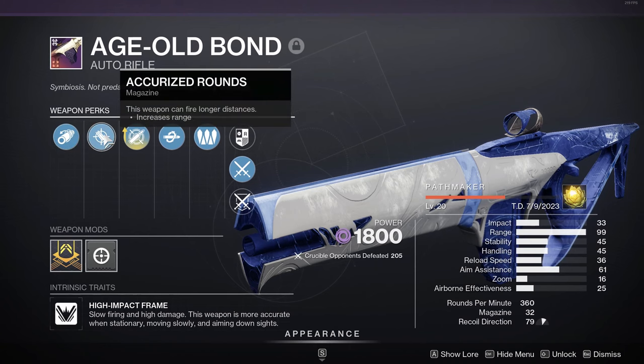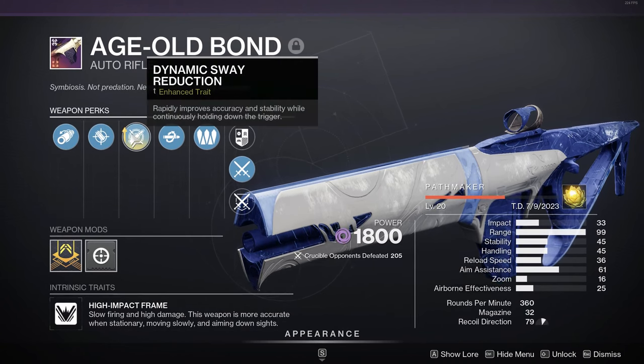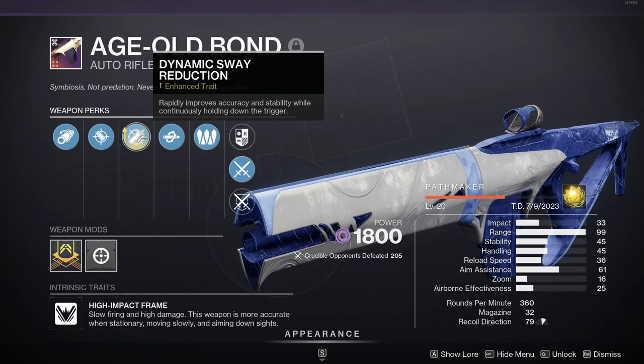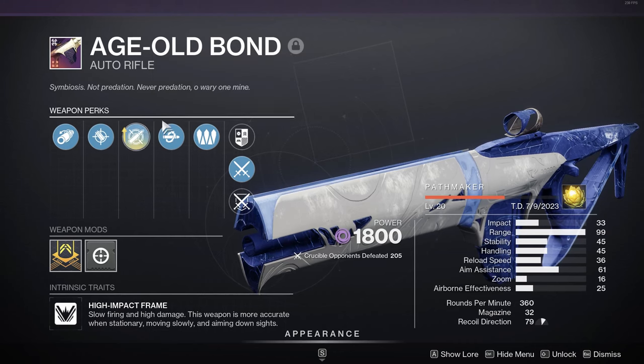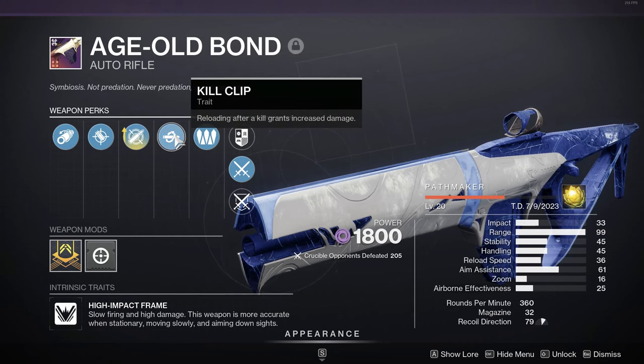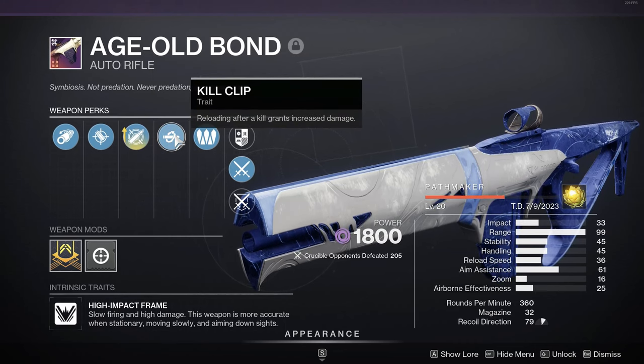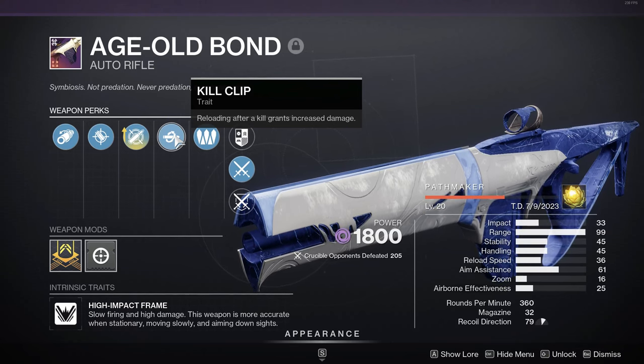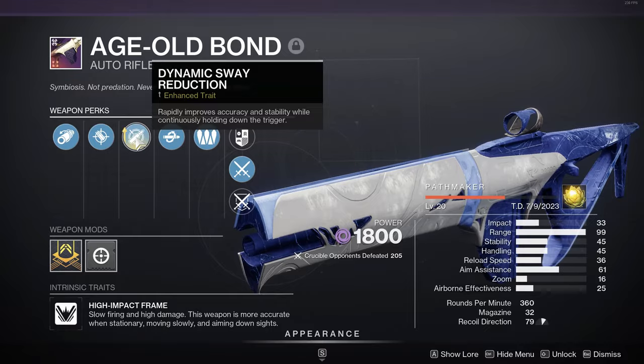For the rest of the roll I have corkscrew, accurized, and a stability masterwork, and I went with dynamic sway and kill clip. There is tap the trigger in the same column as dynamic sway, so between those two you can choose which one you like better. I prefer dynamic sway. I chose kill clip over target lock — target lock on this weapon doesn't even increase its time to kill, plus it's going to get nerfed soon, so it will help even less. That's the roll I want, so we'll get into the gameplay.